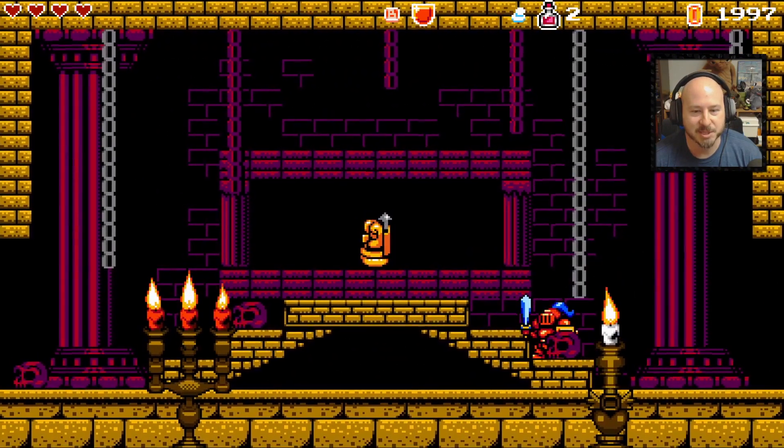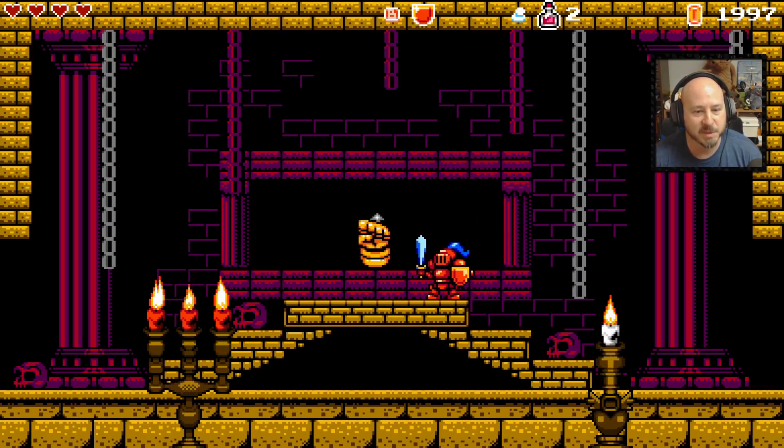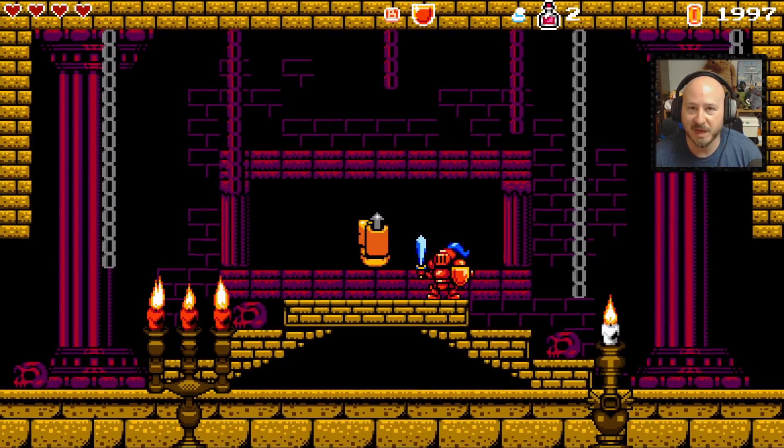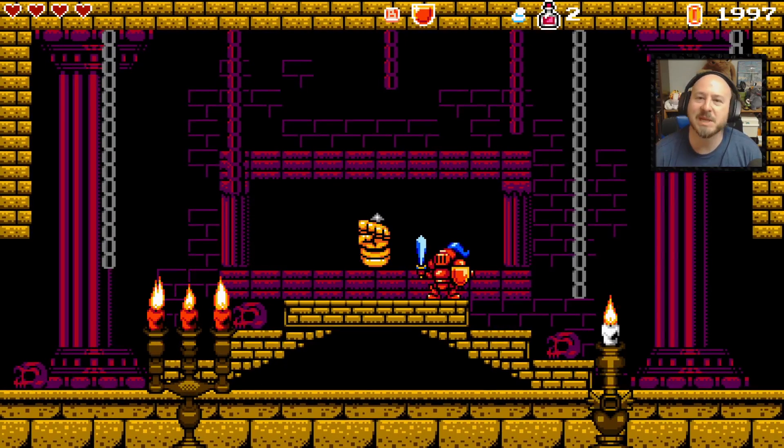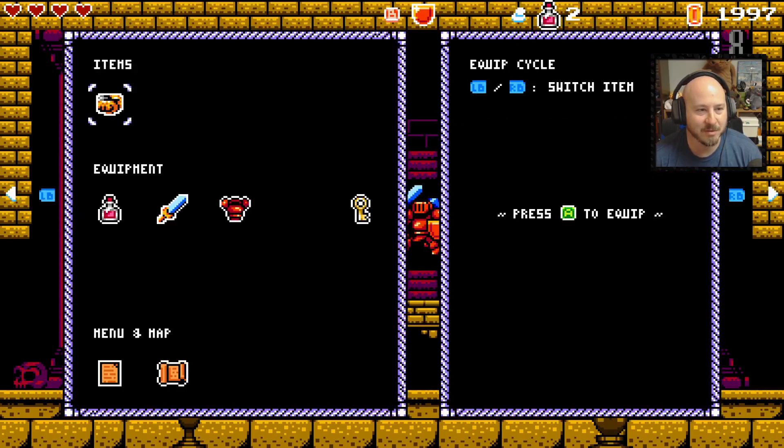The game advertises that there will be about 600 rooms to go through. So far the game has a very Metroidvania feel to it — but I would say light Metroidvania. It hasn't been super confusing or anything like that, which is nice. We also got a gauntlet — it's used to battle demons. Use your arrows wisely. So we can shoot arrows now, which is very cool.